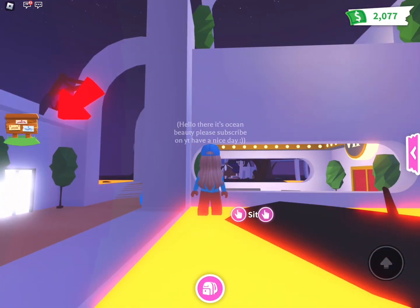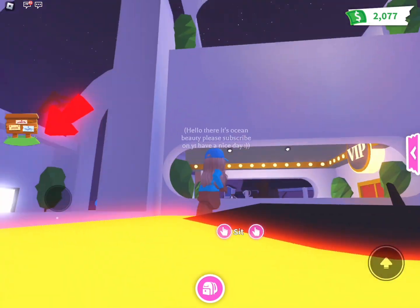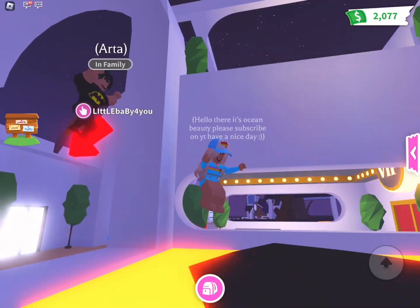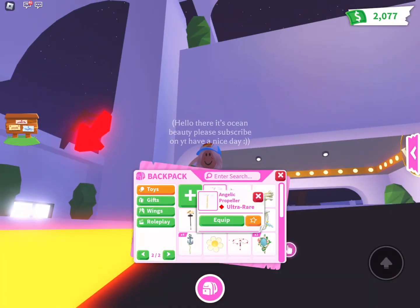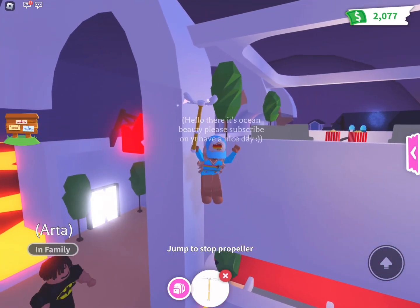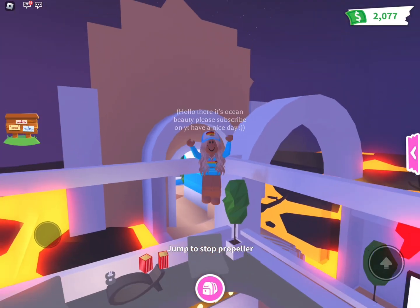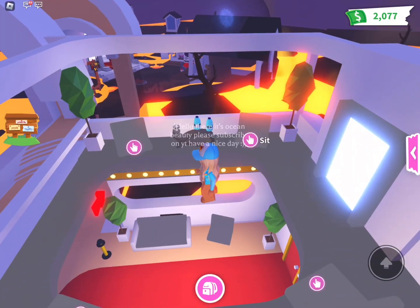Can you see the seat over there at the top? Not these two seats here — the one that is at the top. We're trying to go over there, so let's just fly a bit and there we go — we're inside the VIP room just for free!